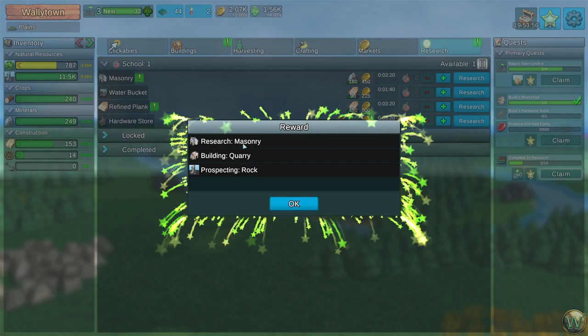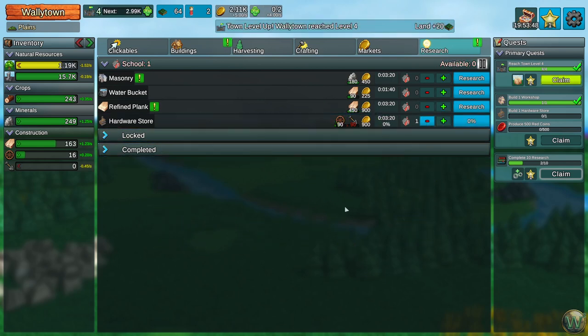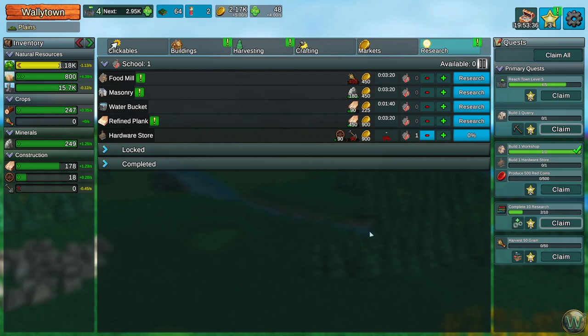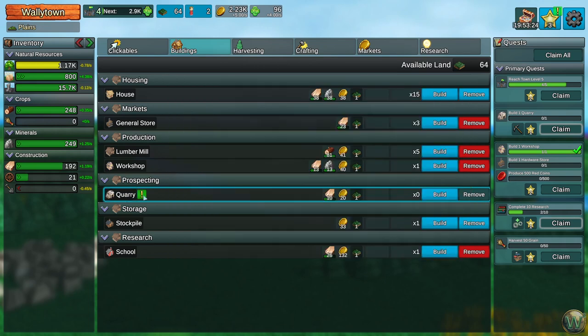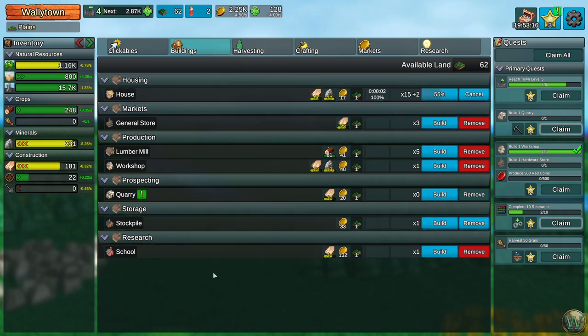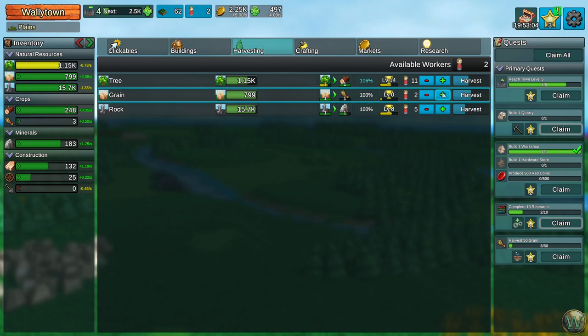Quarry is complete. That gives us masonry research available, quarry building available, and rock prospecting. Let's go ahead and do the hardware store. That got us to Town Level 2 by the way, so now we have grain as a natural resource, two more quest coins, and a food mill unlocked. So now we can harvest more grain, which means we need more houses. Oh, I have extra people — that must be because of the 1.2 workers per house perk.